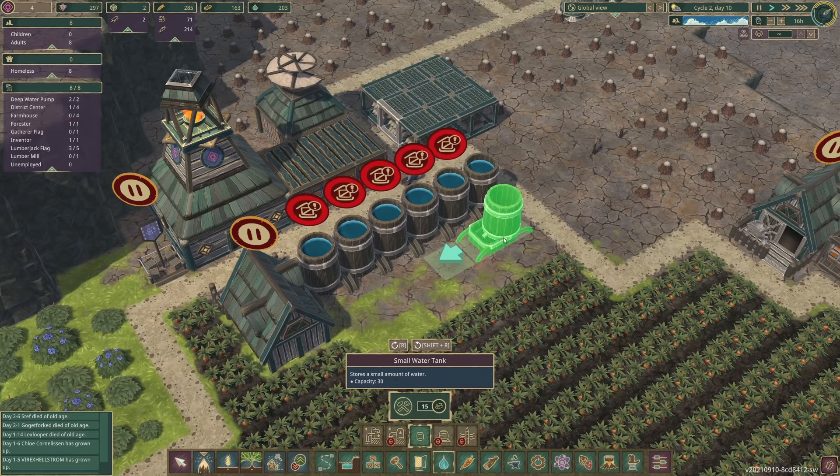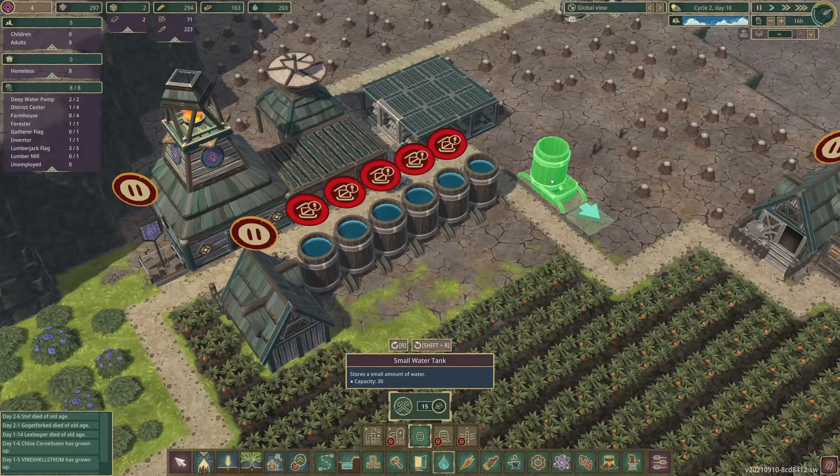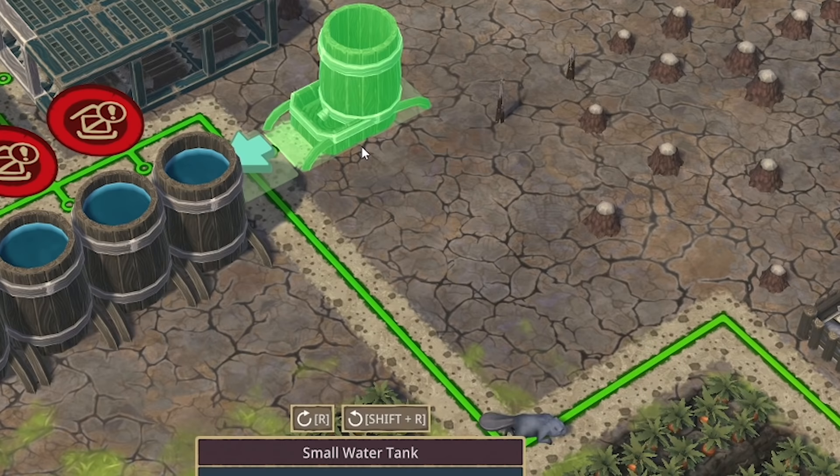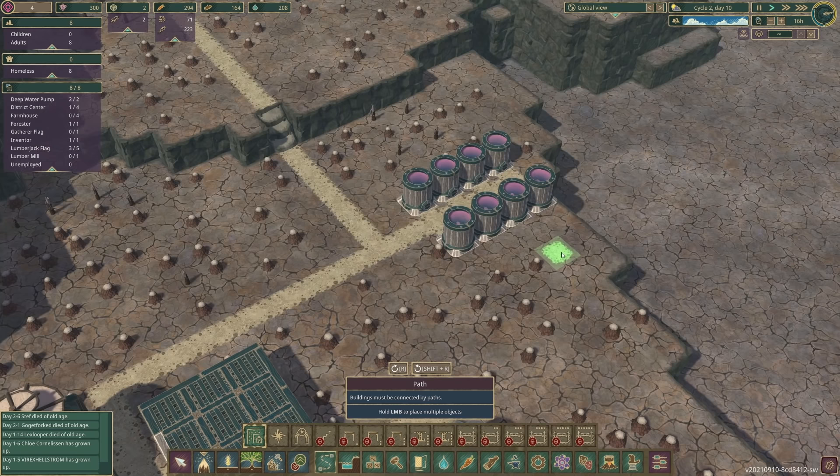Could we fit a water tank in there? No we couldn't - that's annoying. We're gonna put water tanks along this edge. We could even do it that way. So we'll do four more and we'll build a path along there as well. I sort of want to get paths ready for the breeding area.